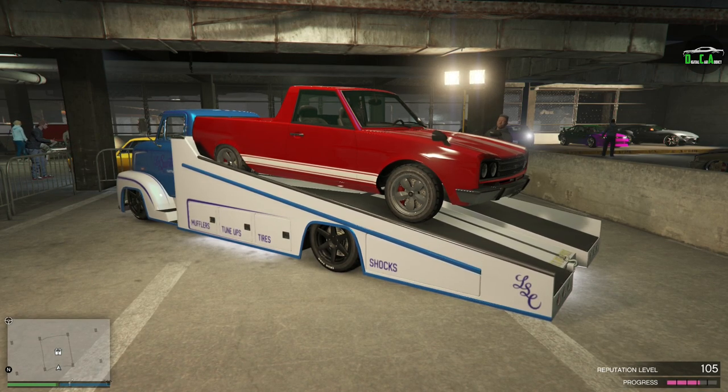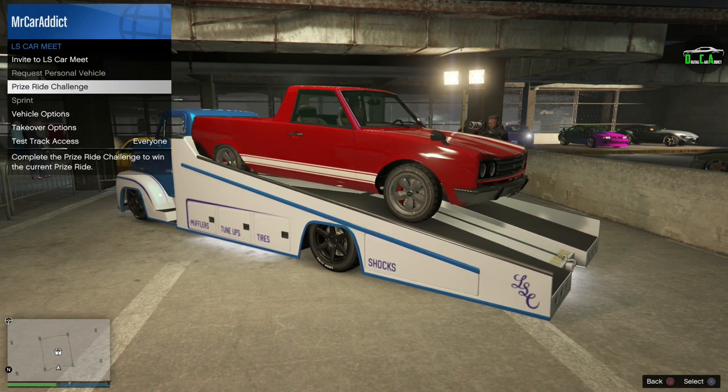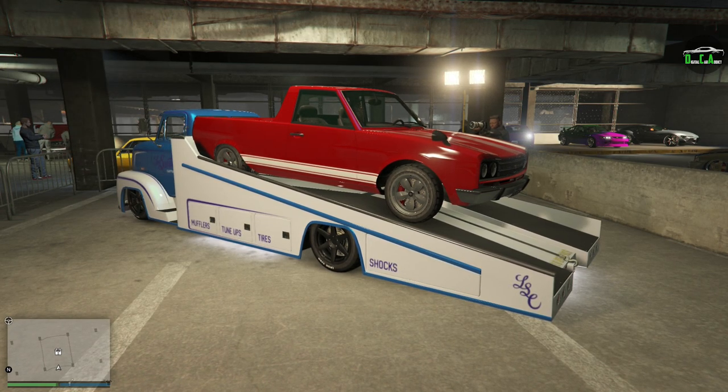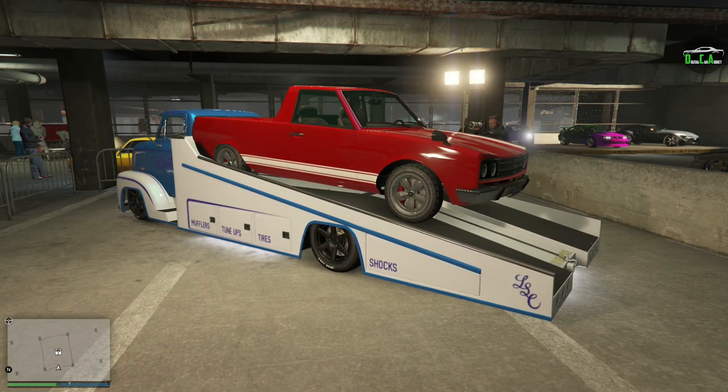The current prize ride for this week is the Volker Warner HKR. The prize ride in the LS Car Meet will change every week, just like the casino podium vehicle, so now you can potentially get two free vehicles every week. To get the Warner HKR for free, you only have to win five sprint races, which is extremely easy. You can literally do that with a few friends and let each other win back and forth. This car is primarily based on the Datsun Sunny Truck Hakotora and has a normal price of $1.2 million and a trade price of just under a million — essentially a free million dollar car from a brand new DLC that released about a week ago, that you can win by completing some easy challenges in like 10 minutes.